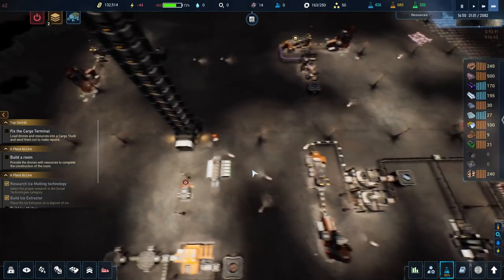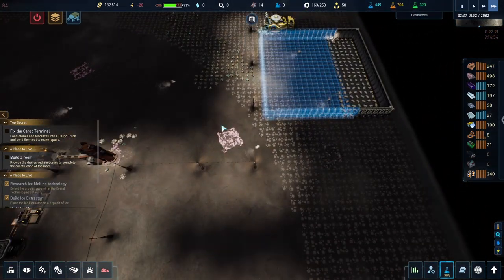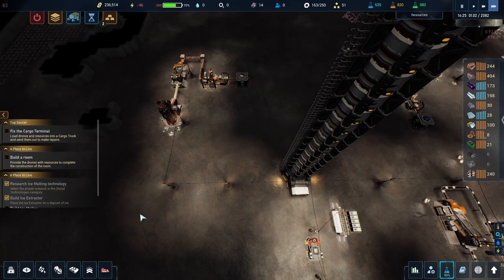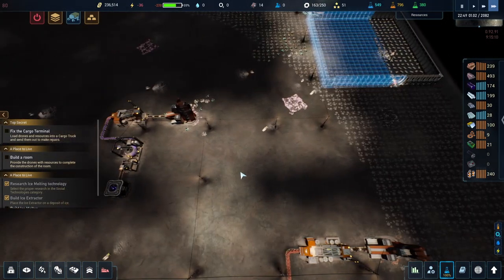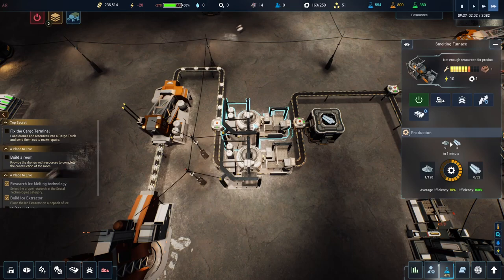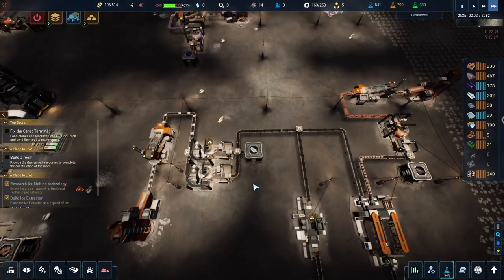That should help with the tech tree. Objective achieved - a hundred and some thousand, that was great! Maybe because I did it on the spot and had the stuff. Research complete - smelting! That's going to be really important. Let's upgrade those so they're faster. It takes 12 to make 4 - just requires more materials.